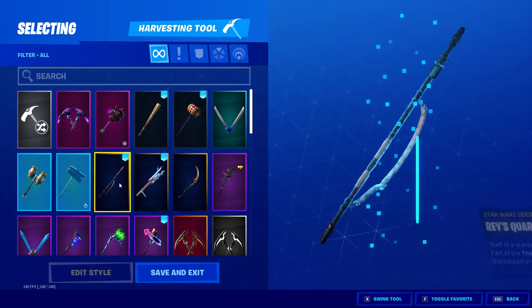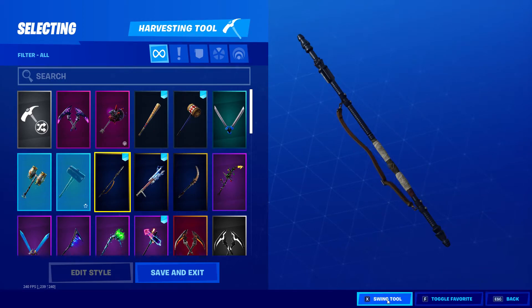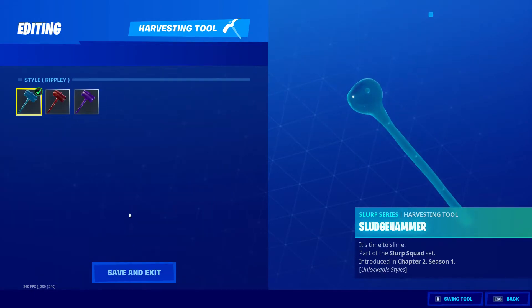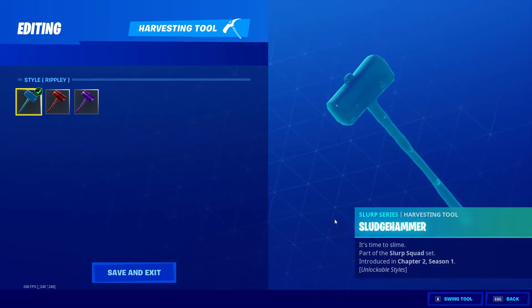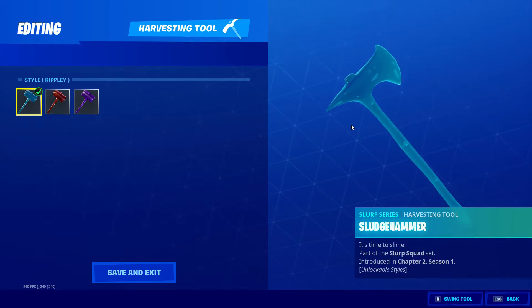Good animation and sound — Raised Quarterstaff. Then we've got Sludge Hammer with unlockable styles: you've got three different styles — the Sludge, the Purple, and the Ripley — and it morphs into different hammer forms, which is quite nice.